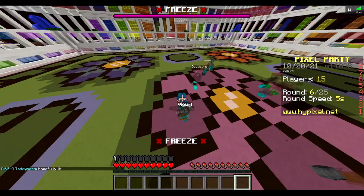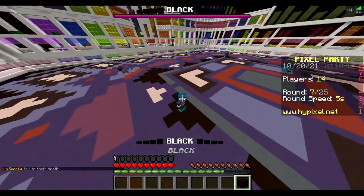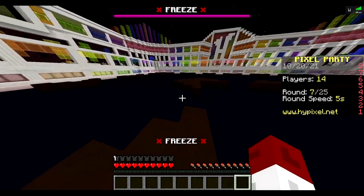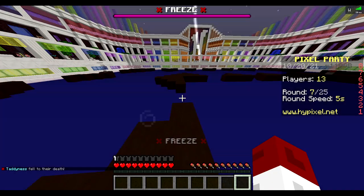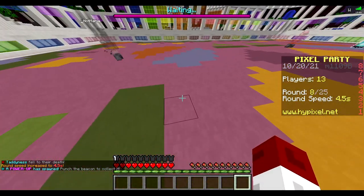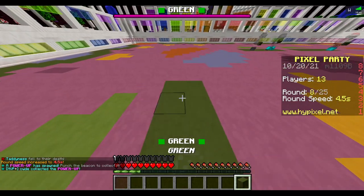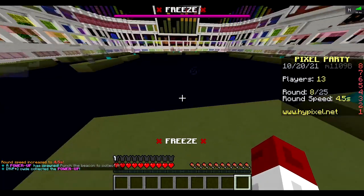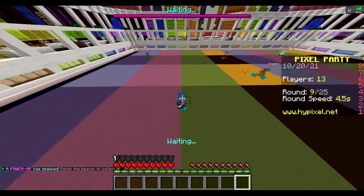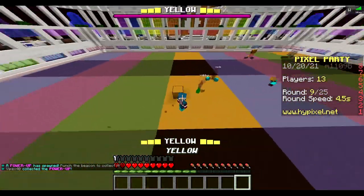Same thing with Block Party on Hive though - there was always that random element they had to it. Also, a cool little feature with the blocks: when you place it outside, it doesn't make any noises. But when you place it on the right color, it actually meows at you. So you'll know if you're on the right color or not - that's a little trick, you can just place it.